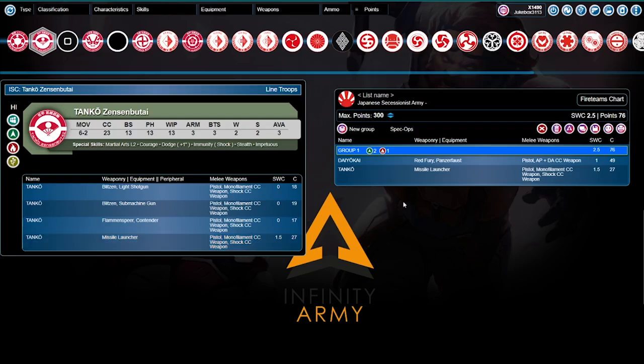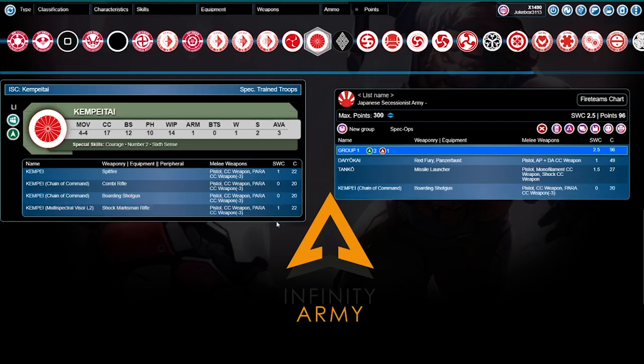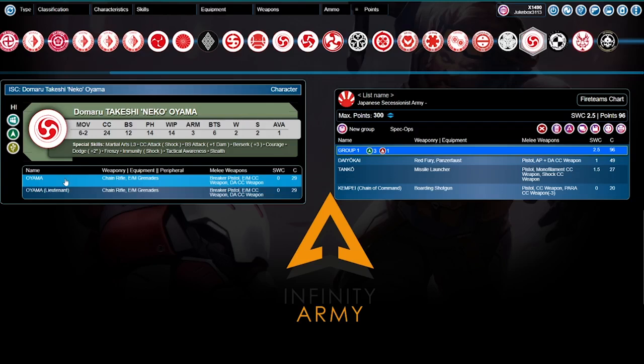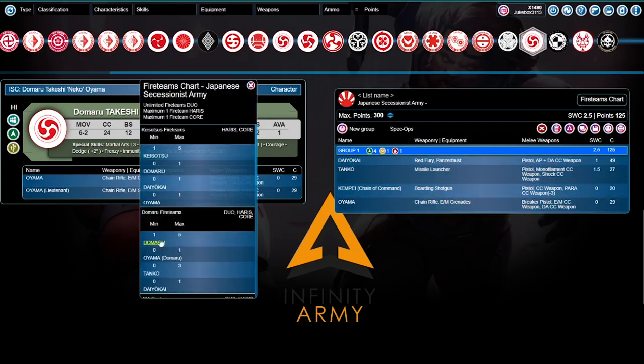We're not putting a lieutenant in here directly — we're going to be putting a chain of command. So we need to go get our Kempai, and we're going to grab the chain of command boarding shotgun. I want as many orders as I can get here, so we are going to grab the Domaru. We need Oyama — Domaru Oyama, Tanko, Daokai — you have to have a Domaru in there somewhere to make the fire team work.